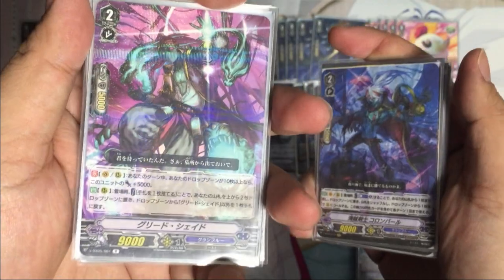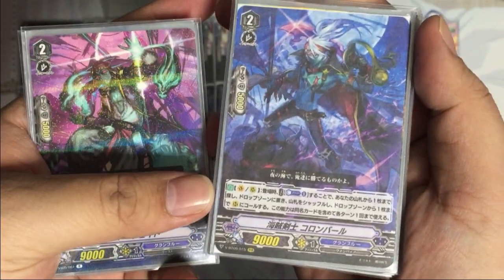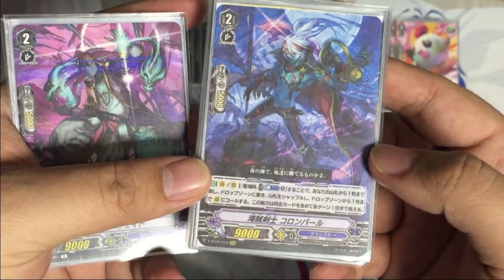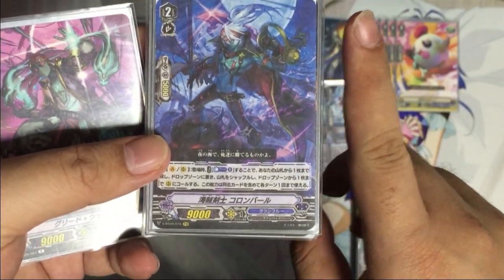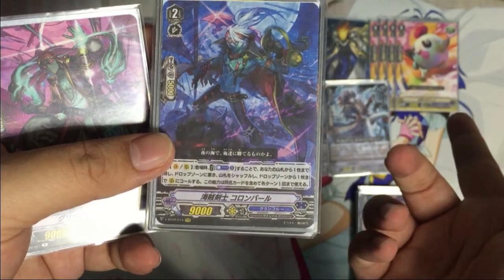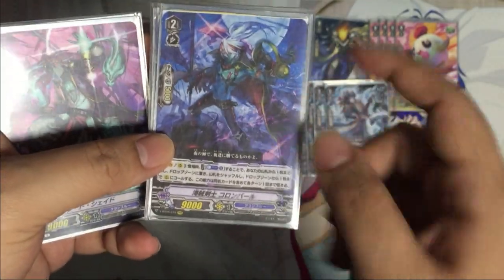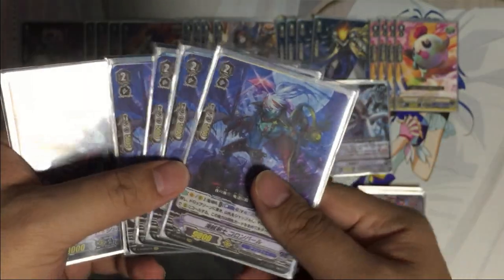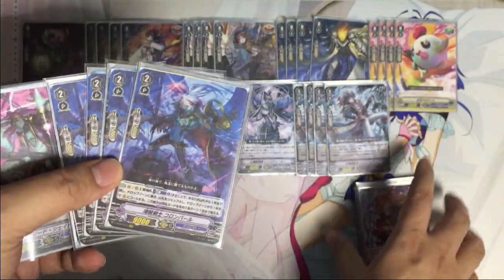Next we have the non-Seven Seas units. First, Grid Shade, and next the new card, Column Bar. When it enters the field, counter plus one: from your deck, choose up to one card and put it into drop, shuffle the deck, then call up to one card from your drop zone onto a rear guard circle. Cards with the same name can only activate this once per turn.